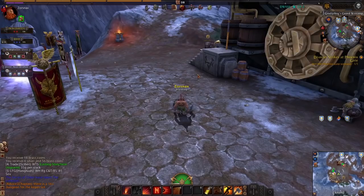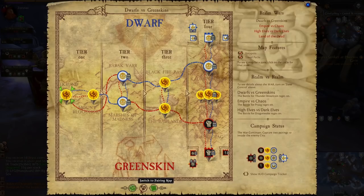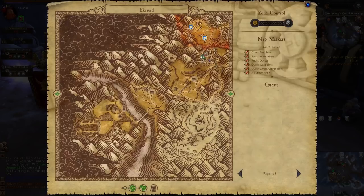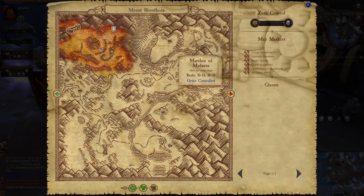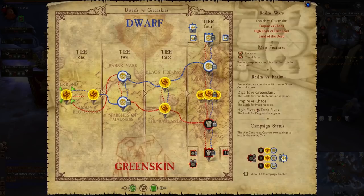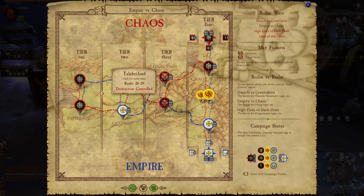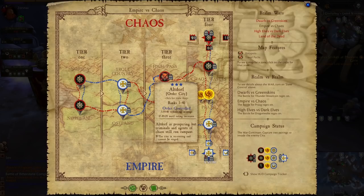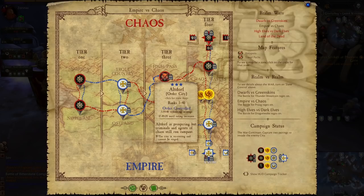A brief overview of how RVR works: it's split into pairings and tiers. Zones are linked together by pairings — like Ekrund and Mount Bloodhorn — where two zones affect each other and you're fighting over both. You need to be level 16 for Tier 2. You fight to take over one zone by capturing both the keeps and all battle objectives; once the zone locks, you move to the next zone, eventually pushing all the way to the forts and then to the city siege — but that's a lot for another video.